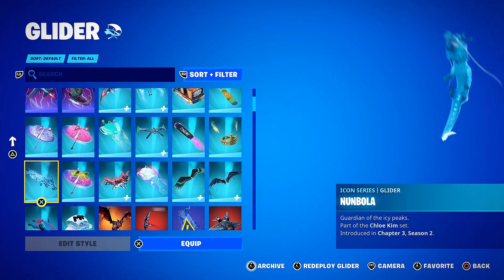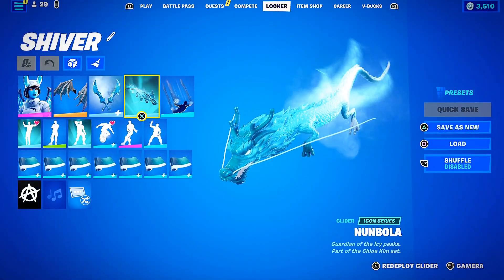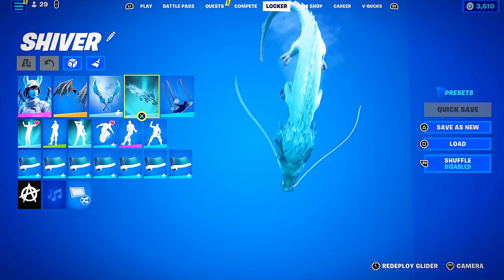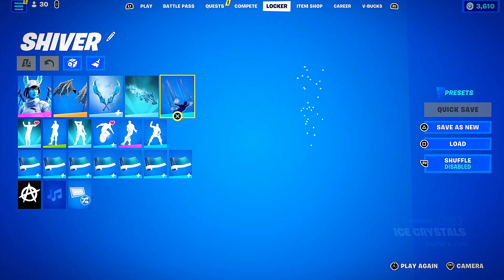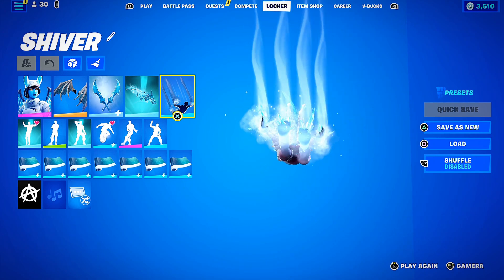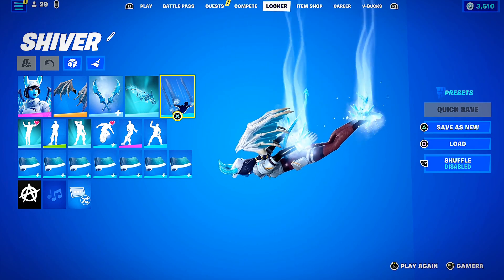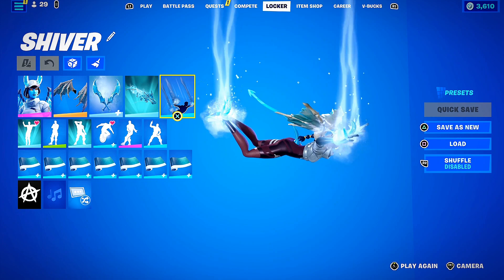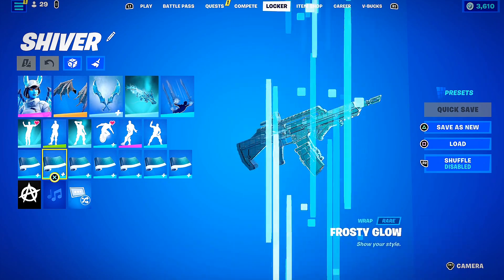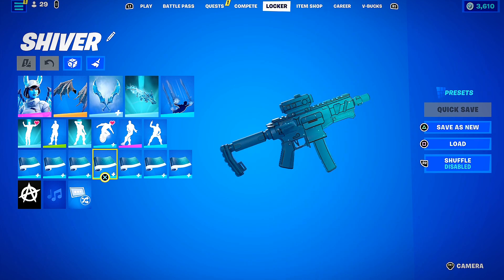We have the Nunu Bola glider — I absolutely love this, it looks like it would be her pet. She's got these dragon vibes, so of course she tamed a legendary ice dragon to ride down to the island on. Ice Crystals contrail is self-explanatory — it's an older one from the battle pass. The crystals fall off you as you fall, giving cool winter vibes, and it actually matches the fact that she's got flames on her hands and wrists.